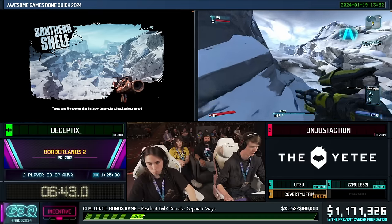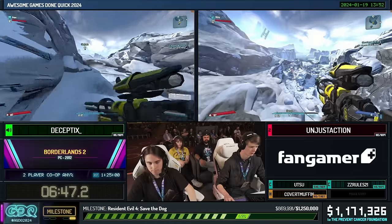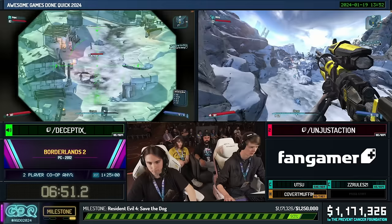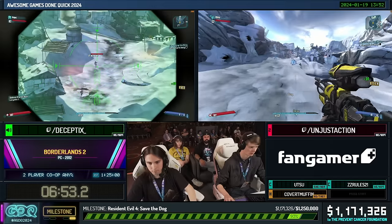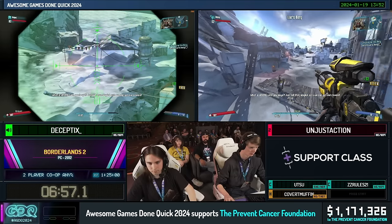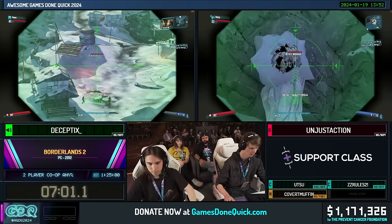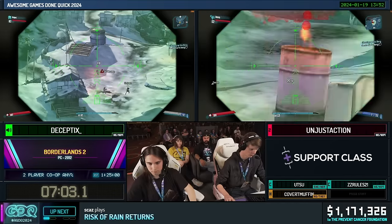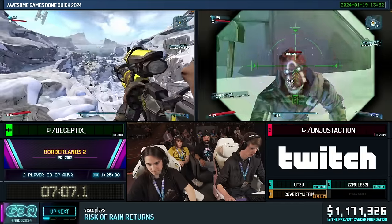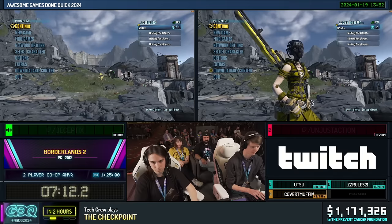One more wave fight after this, and this one's actually really coordinated. Decept is going to stay back and snipe from a distance, but there are a couple of enemies he won't be able to reach because they spawn in an awkward spot. So Unjust loads into the game immediately and starts running into the town to get a good angle on the enemies Decept can't hit from a distance. Then save-quit.